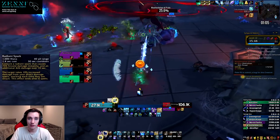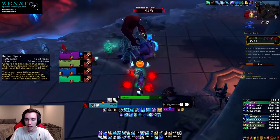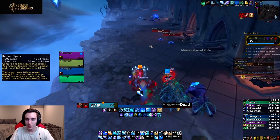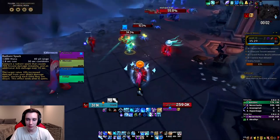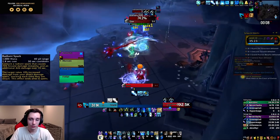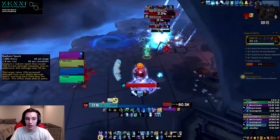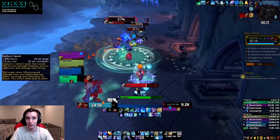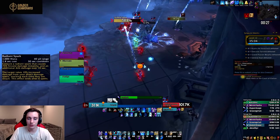Now let's look at the covenants. First up we have Radiant Spark, arguably the strongest covenant ability, coming with the Kyrians. It's a 1.4-second cast with a 30-second cooldown: conjure a radiant spark that causes Arcane damage instantly and additional damage over 10 seconds; the target takes 10% increased damage from your direct damaging spells, stacking each time they are struck, ending after four spells. This is super strong for Ice Lance — you can get four back-to-back Ice Lances into the Radiant Spark, and since Ice Lance is our highest damaging single-target ability you get a huge benefit.